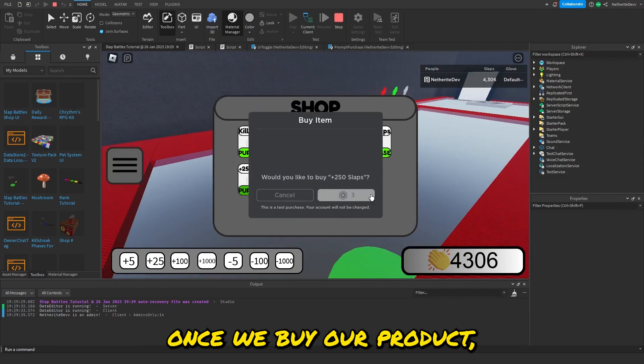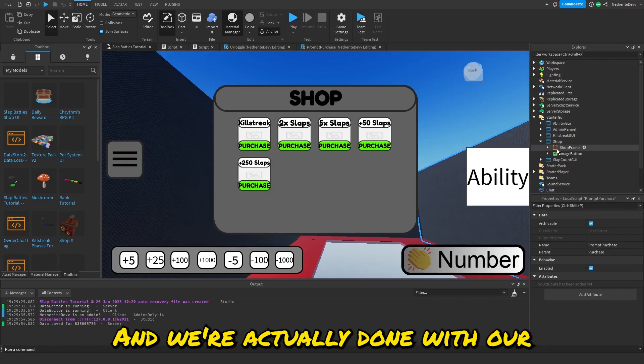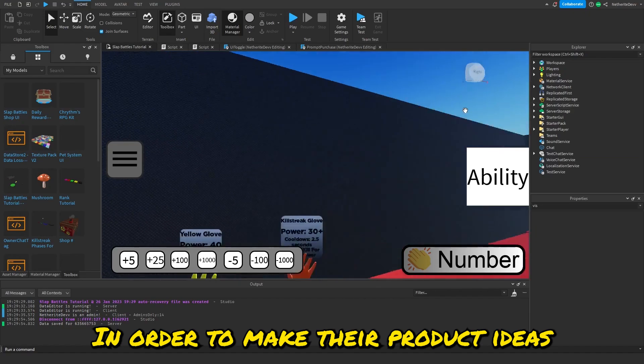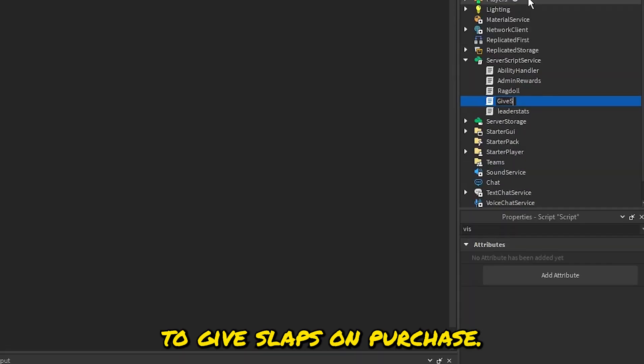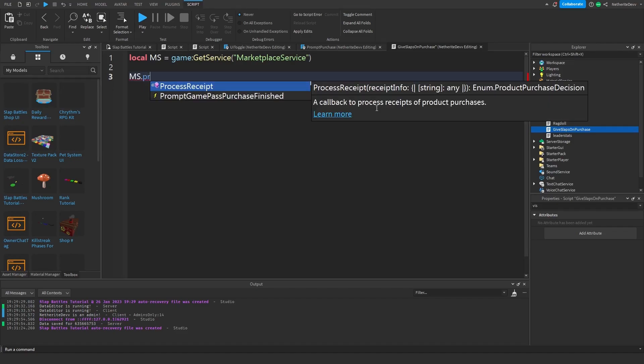The problem now is that buying a product doesn't actually do anything — we'd just be ripping off our players. We're done with the UI, so make the ShopFrame invisible again. To handle product purchases, add a Script in ServerScriptService and name it 'GiveSlapsOnPurchase'. Start with: `local MarketplaceService = game:GetService('MarketplaceService')`. Then create a function for when a player completes a product purchase: `ms.ProcessReceipt = function(receiptInfo)`.